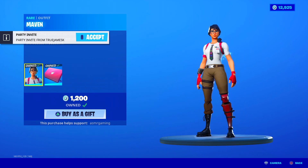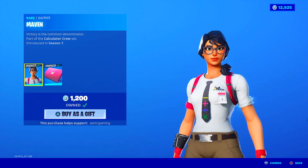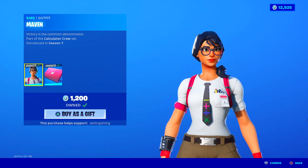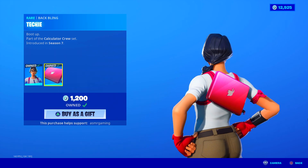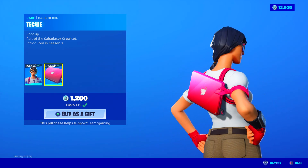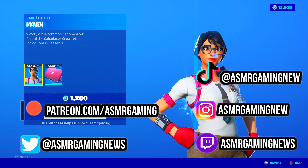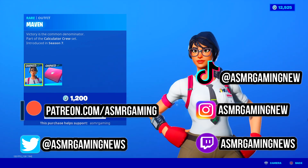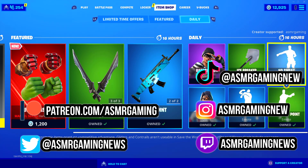Over here we've got Maven's skin — Maven has returned. I like this skin, even though she's not super popular. 'Victory is the common denominator.' She's like a nerd or mathematician, wearing a tie with multiplication, addition, and division symbols. She has the Techie Backbling, which is the only computer backbling in Fortnite — it's a Llama book instead of a MacBook boot-up. Kind of a nice laptop backbling. There's even a pen drive in the corner if you look carefully. Good skin — I like the red gloves and glasses. The pants are very simple but it works.